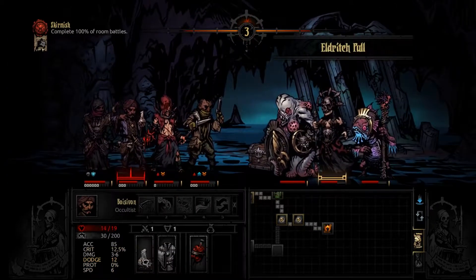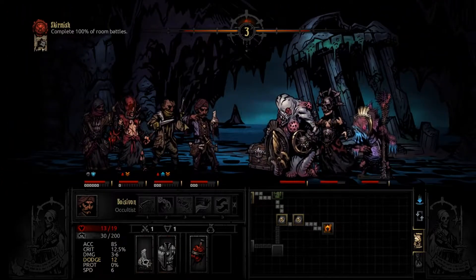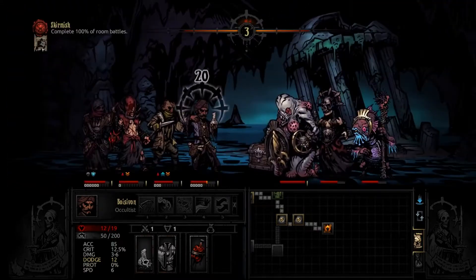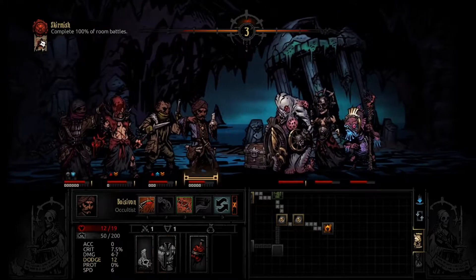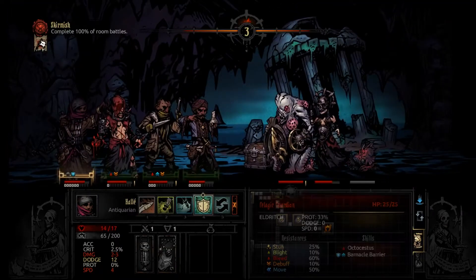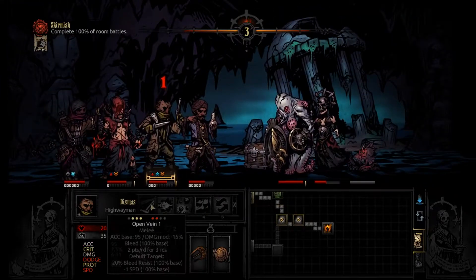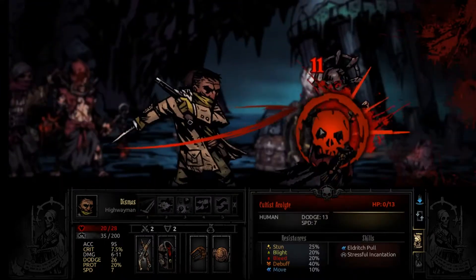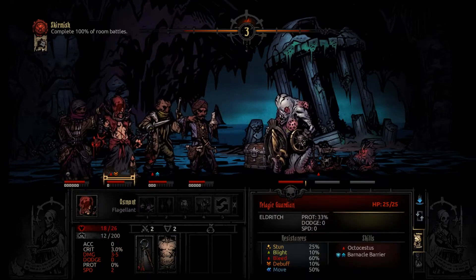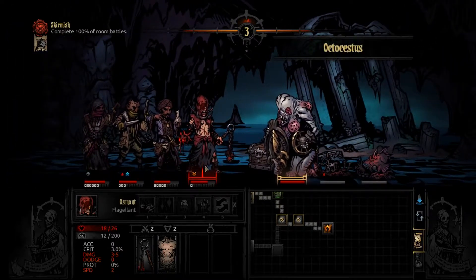The tables have turned. Don't you pull my occultist, you piece of crap. He can't attack from back there - that is rather unfortunate. This RNG, holy shit. Now don't you guard her before I kill her - don't you dare. Okay thank you. Thank you for being slow with zero speed, I appreciate it. Okay we're about back in order now.